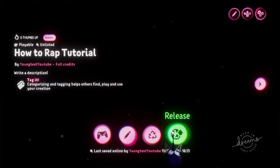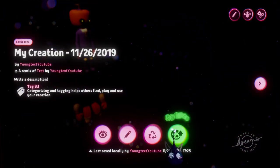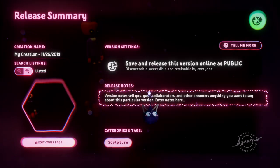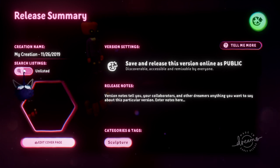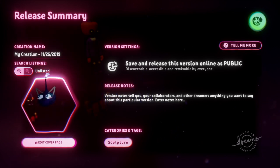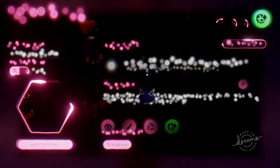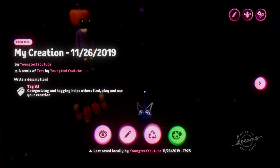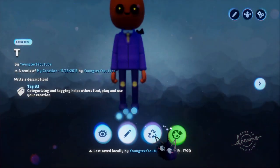So this is how you release things. Let me go to something I have on my hard drive. This version online is public — that's not what we're looking for. This is how you release as unlisted, but it'll still give a notification if you use props of somebody else's. Unlisted won't be searchable in the Browse or in the Dreamverse.